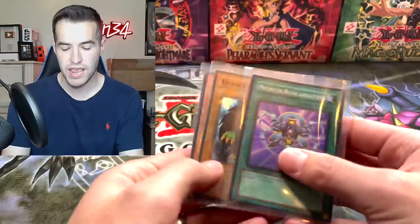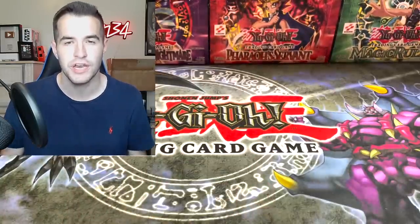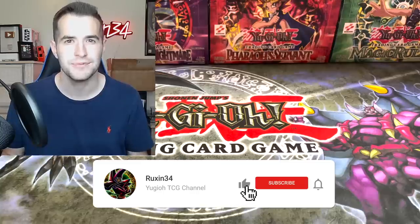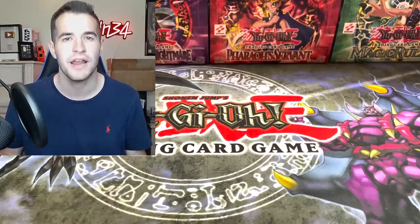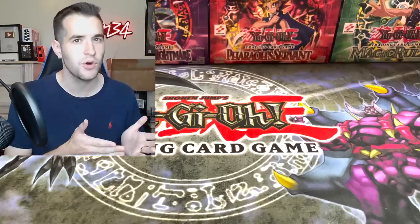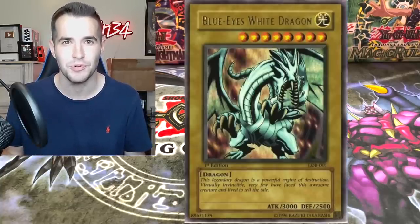Before we jump into it, we have three cards to give away. All you gotta do is like this video, be subscribed, and let me know what you think will be in that Legend of Blue Eyes pack. It's supposed to be heavy but as you guys know with Glossy, sometimes it works, sometimes it doesn't. Will we pull the Blue Eyes White Dragon?